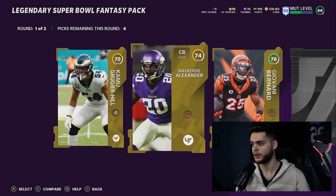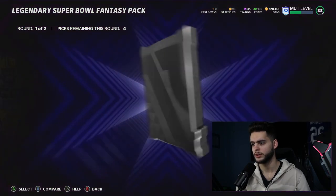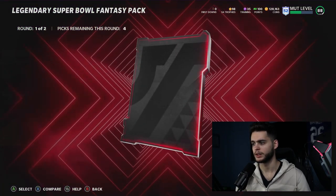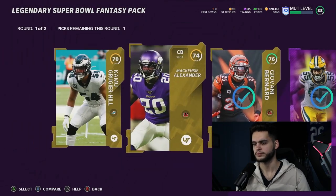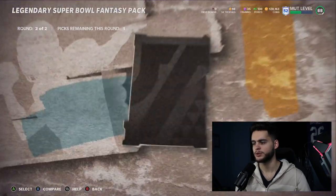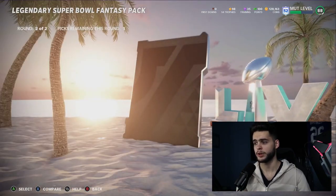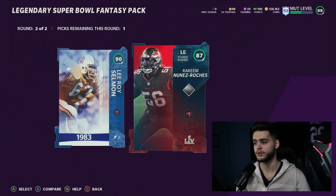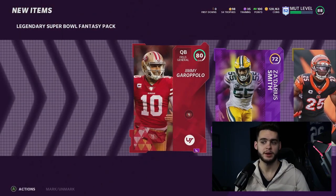We get a gold player, another gold player, another gold player, a power up — is it Darius Smith? We get a rookie, then an elite 80 Jimmy Garoppolo. I'll take that. We had a low legend to start and then we get a Super Bowl player — can we get a hero? 87 Rakim Noons... Roach. That's one of the newer ones. Only 87 — that pack was horrible, that was a bad pack.